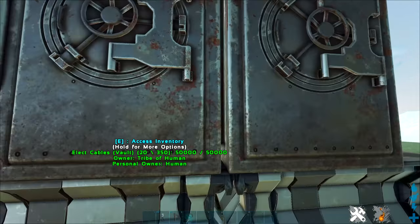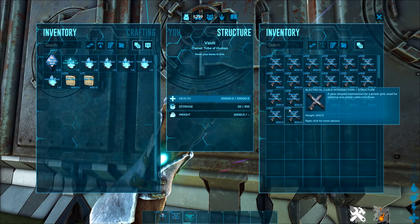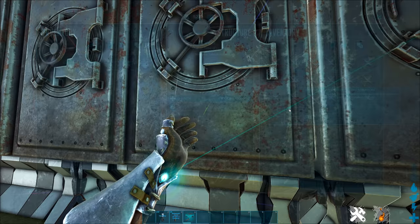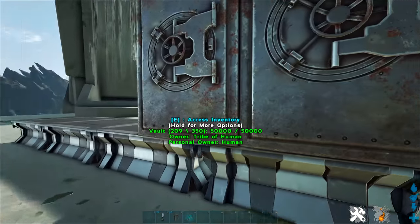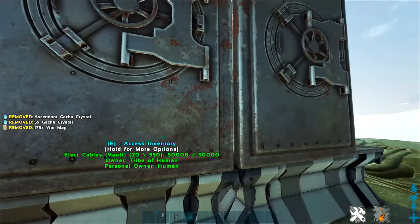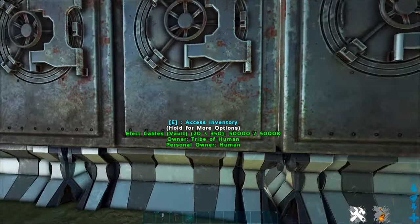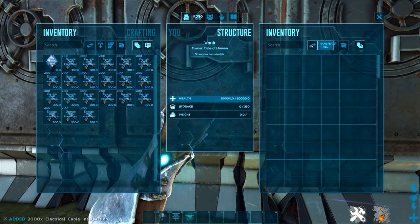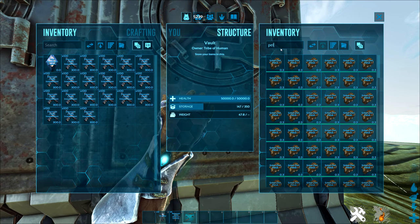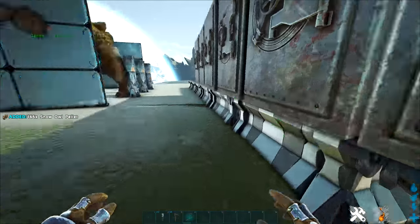Next up we're going to test electrical cables - these cost two ingots each. On Extinction that might not be the best thing since there's not much metal there, but it depends on your situation, and you might have gatcas on other maps so it's worth testing anyway. Let's grab these cables and our pellets and test out the electrical cables.